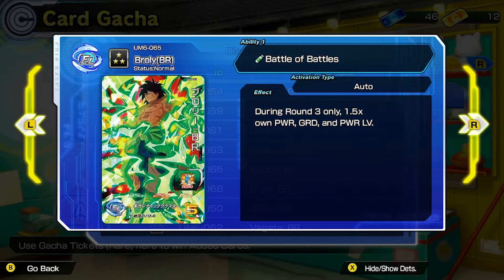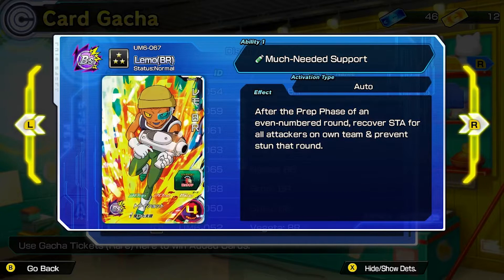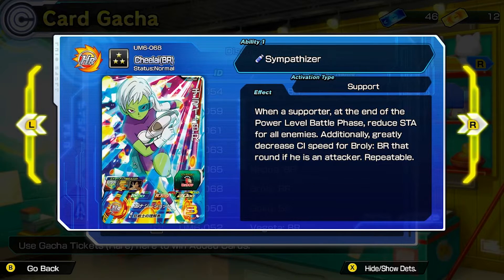Broly BR with status Normal — Battle of Battles. During round three only, you get 1.5 times own power guard and power level; a decent ability for round three. Then you have Lemo — or it could be Lemo, my apologies. Much Needed Support: after the prep phase of an even-numbered round, recover stamina for all attackers on own team and prevent stun that round. Then you have Cheelai — Sympathizer. When a supporter, at the end of the power level battle phase, reduce stamina for all enemies. Additionally, greatly decrease CI speed for Broly BR that round if he's an attacker, and that's repeatable. She's compatible with both Broly BR and Lemo.